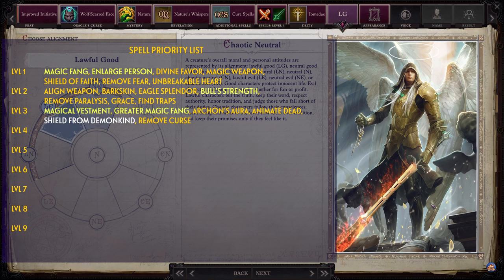Level 3 spells: Magical Vestment, Greater Magic Fang, Archon's Aura, Animate Dead, Shield from Demonkind, and Remove Curse. Level 4 spells: Blade of the Sun, Crusader's Edge, Divine Power, Greater Magic Weapon, Pure Form, and Freedom of Movement.